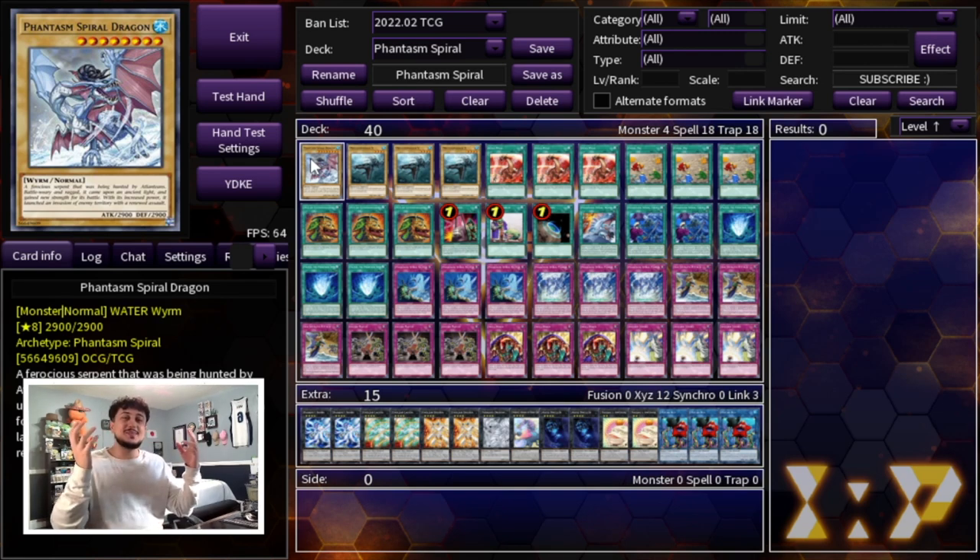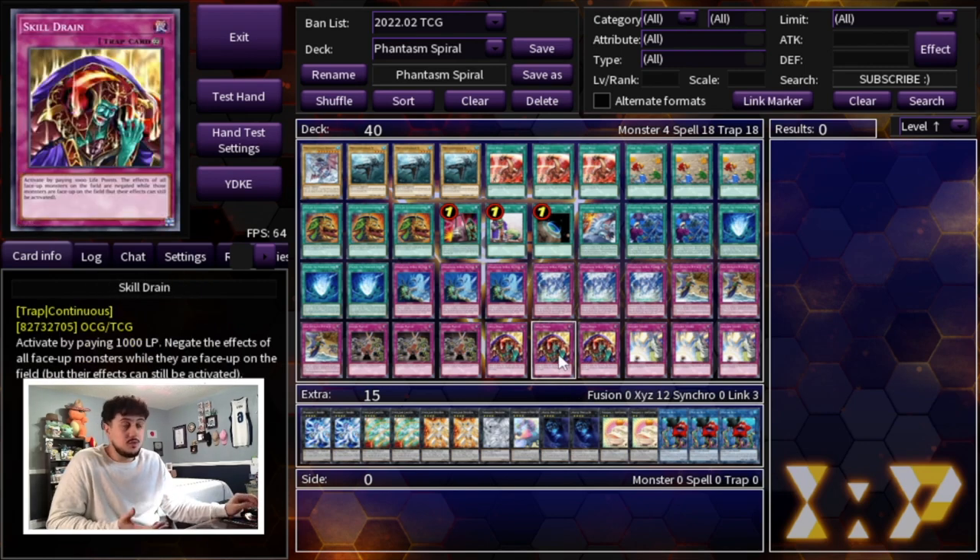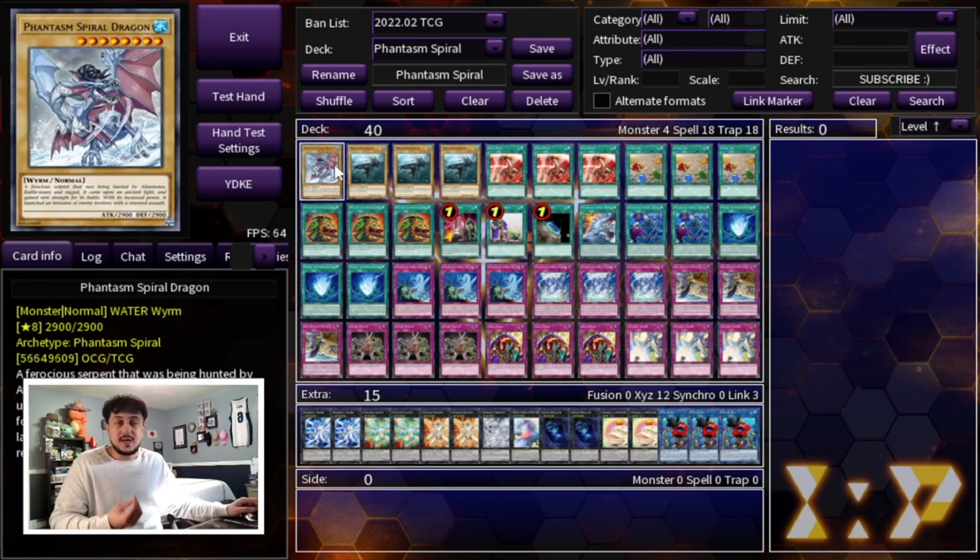What is going on YouTube? It's your boy Spanko and as you guys can see on the screen right here, I have my Phantasm Spiral build that I did a few weeks ago. I did this post ban list because Skill Drain just came back to three. That profile did really well and people seem to be interested, but I wanted to show you guys how to play the deck. Today we're on EDO Pro, going online to test out Phantasm Spiral.